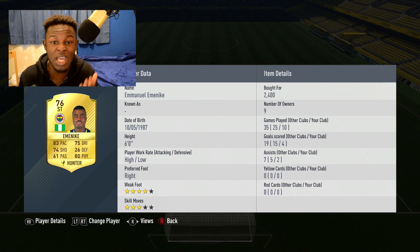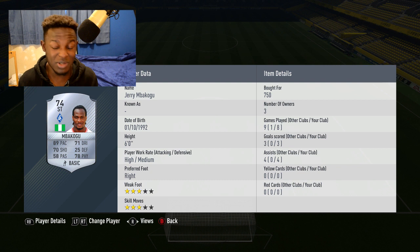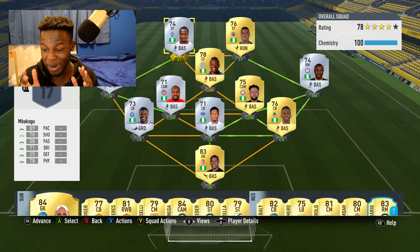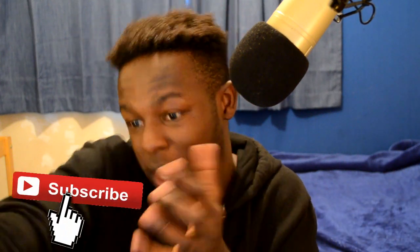The Hunter card pushes Mneke's pace to around 95 and his shooting to around 84-85, which is insane. He already has decent base stats: 80 physical, 75 dribbling, and he's 6' with high/low work rates — an absolute beast. Then we have Bakugou — 89 pace, 71 dribbling, 78 physical, with around 84-85 strength in game. He's 6' with high/medium work rates and only costs 750 coins — just too good. Going through this team has made me realize even more how sweaty, overpowered, and cheap it is.